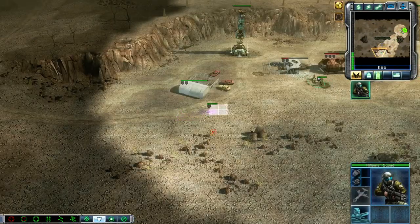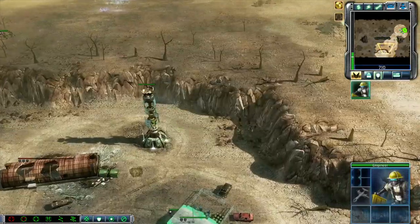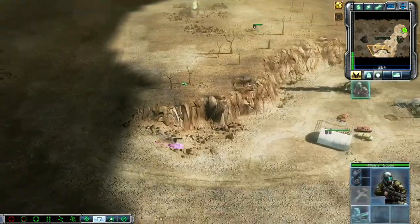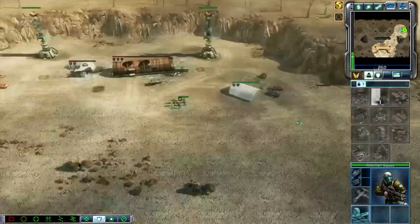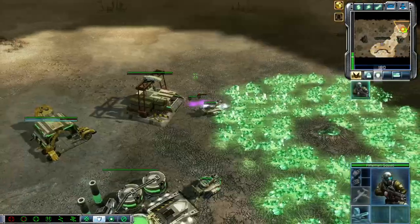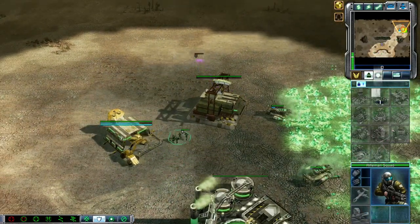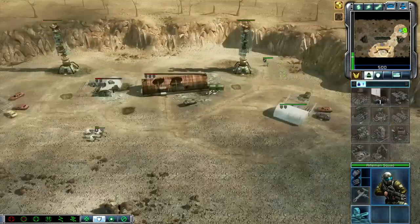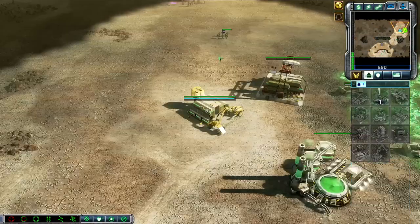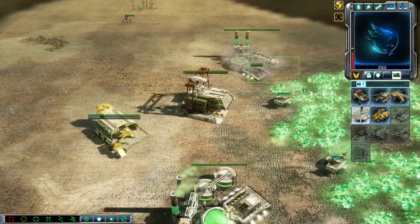He's only got one buzzer there — might be able to kill that. We're just going to try and deny him the scout here. He's got two buzzers on one HP, should be able to dispatch those as well. I don't think he would be Traveler because he sent too many buzzers to the bottom. If he was Traveler, he would have reserved more money for disintegrators.